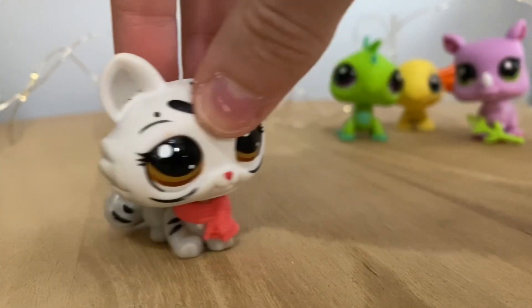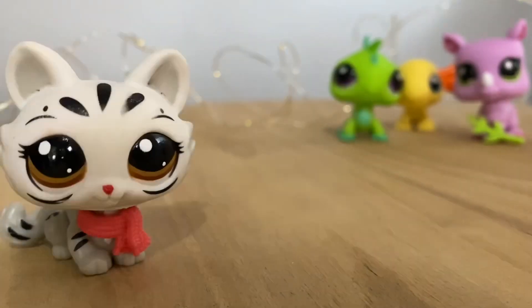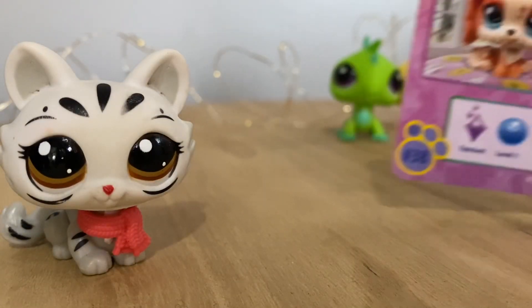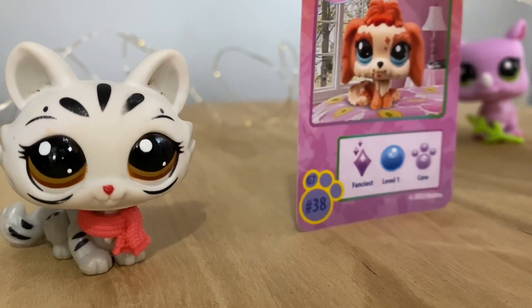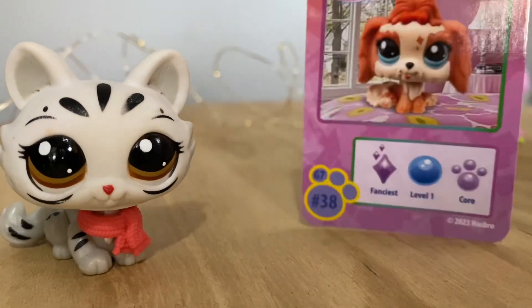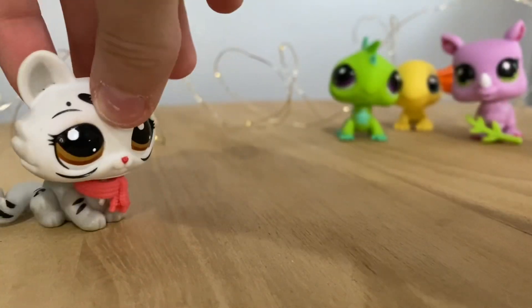Just like the last one, we're going to start ourselves off with the trading card. So the one that we got with this set was the cute little Lhasa Apso, which is so adorable. I love this silly little dog. And then next we're going to take a look at our pets.